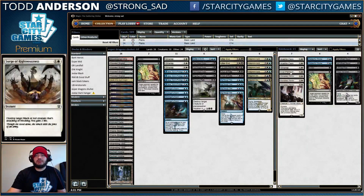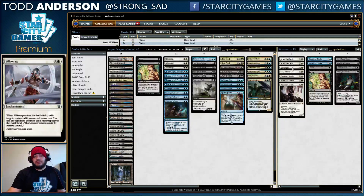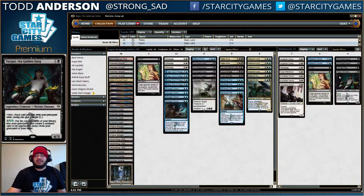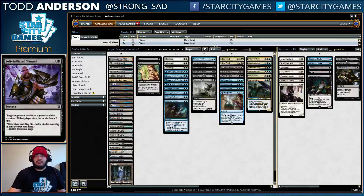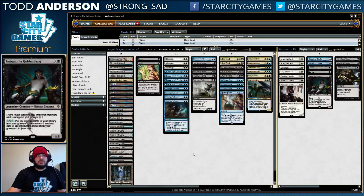To go along with that, we have one Surge of Righteousness, two Arashin Cleric to help out against the red aggro decks, four Silkwrap to help out against any aggressive deck where we just need to kill something quick, two more Duress against control and other slow decks, two Disdainful Stroke against control and other slow decks, a Tasigur which I really like in this deck and honestly would like to try to fit one in the main, and then two Self-Inflicted Wound mostly for Abzan, and Ultimate Price which can come in a number of matchups to just kill creatures. Anyway guys, that's the main deck for Esper Dragons — let's go ahead and get to the first match, and we'll be right back.